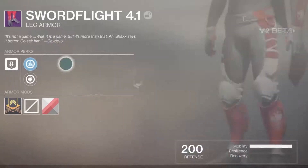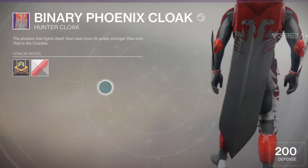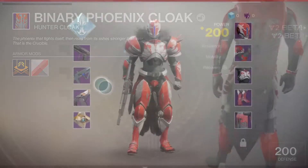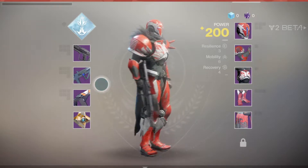Personally, I love the Crucible armor sets in the beta. I think they all look fantastic no matter what class you're playing as. However, that said, I do have to say that the Warlock is my particular favorite — it just looks amazing. It looks like some sort of monk.